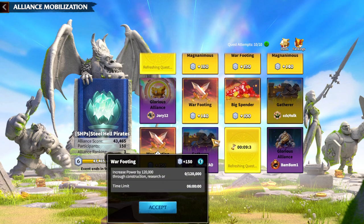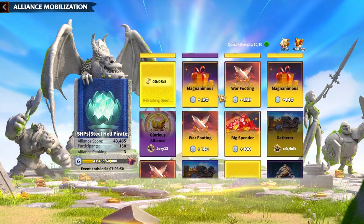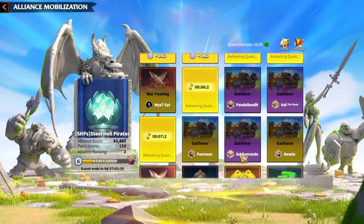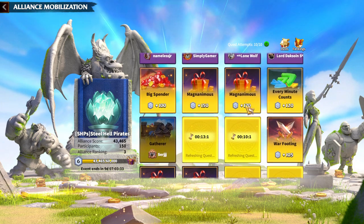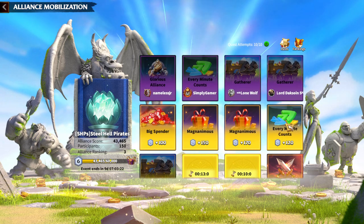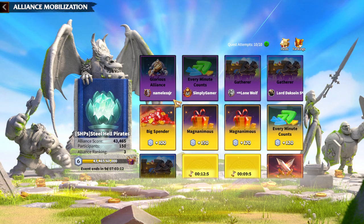If you are simply playing the game every day and doing things normally, you will be able to complete a couple of quests. Some quests need extra speed-ups, gems, and effort, but I think this is really fun — it gives everyday gameplay a new style. Almost every daily action like farming with a legion, killing darklings, using gems, or using speed-ups contributes extra points for your alliance.